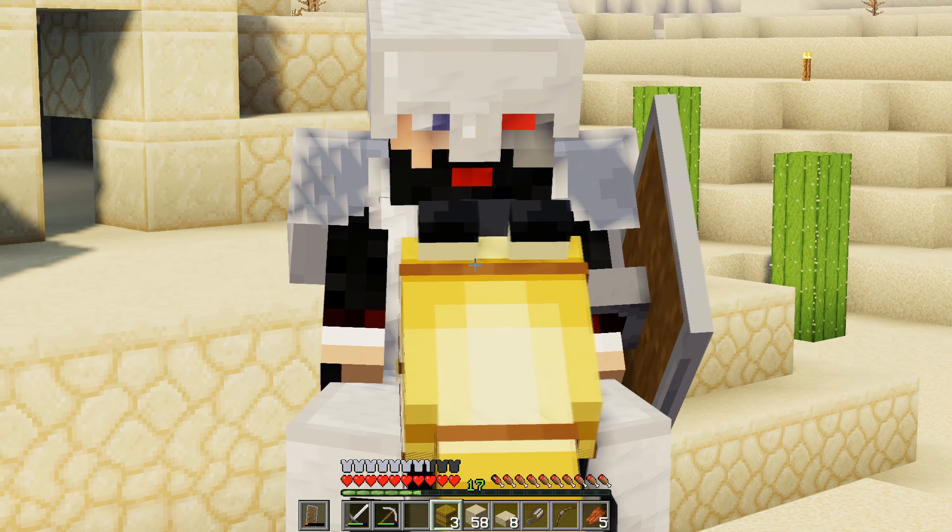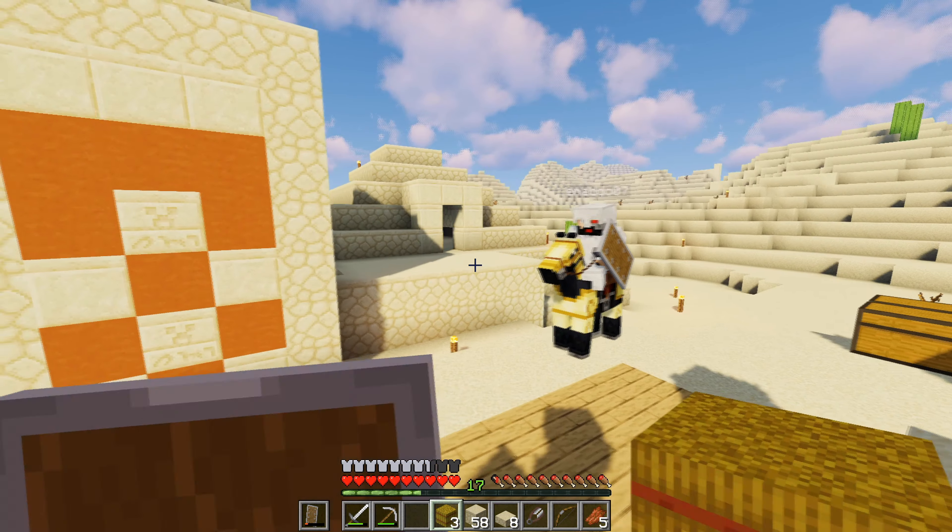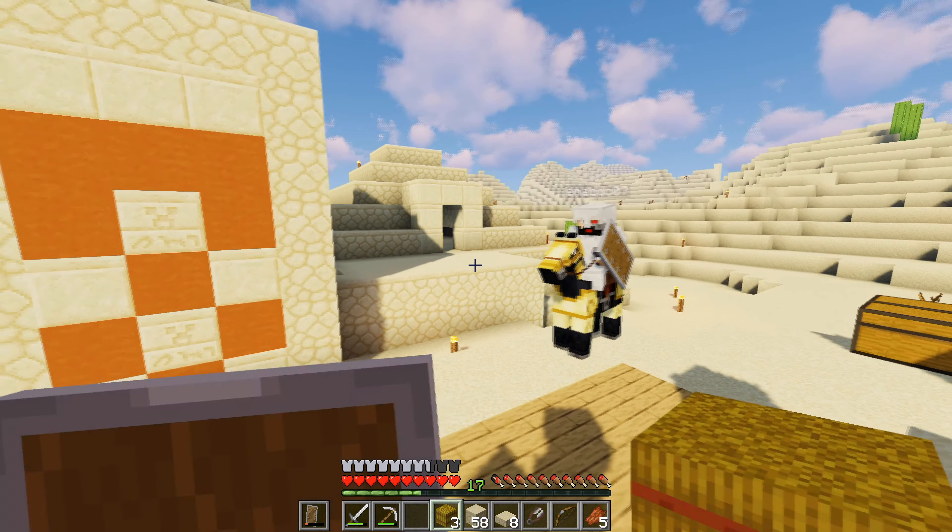I'll quickly run over to the crafting tables and there we go, we have a nice little stable. He jumped down — oh here we go, here's Ethan. My horse ran from me! I'm just going to leash this guy up and put him in here — grab him like this and put him there. Now he has his own little stable.